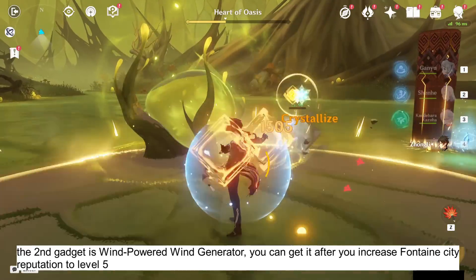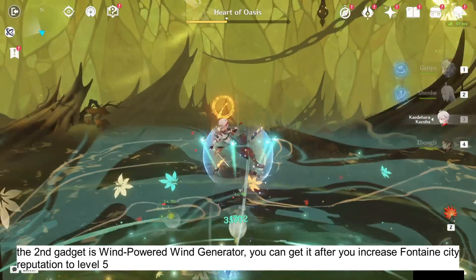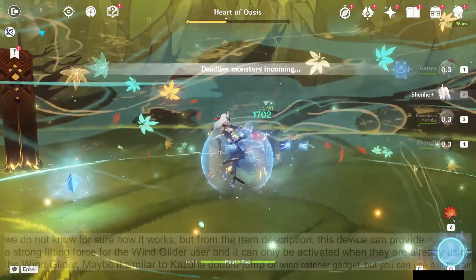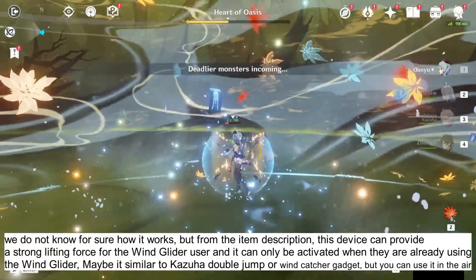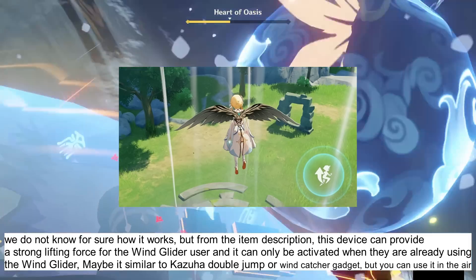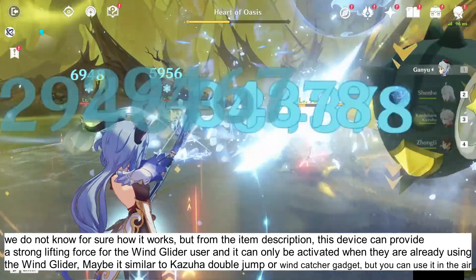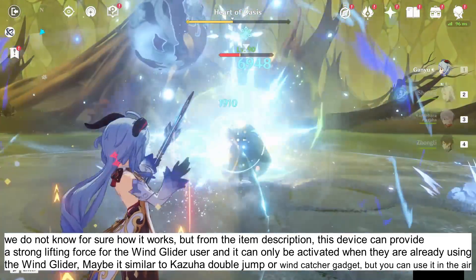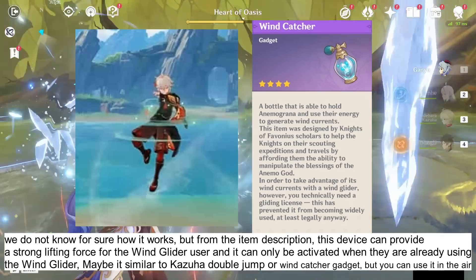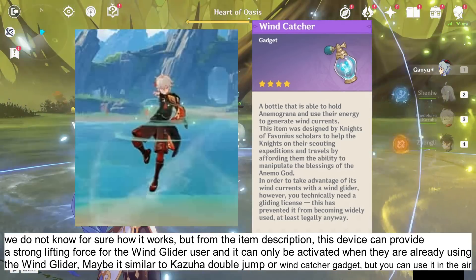The second gadget is the Wind Powered Wind Generator. You can get it after you increase Fontaine City Reputation to level 5. We don't know for sure how this new gadget works, but from the item description, this device can provide a strong lifting force for the Wind Glider user, and it can only be activated when they are already using the Wind Glider. Maybe it's similar to Kazuha's double jump or the Wind Catcher Gadget, but you can use it in the air.